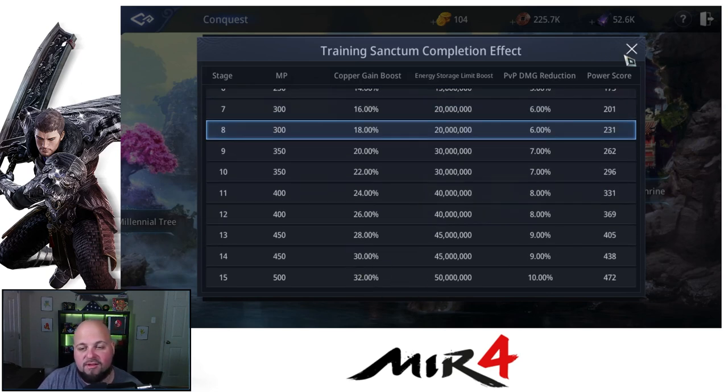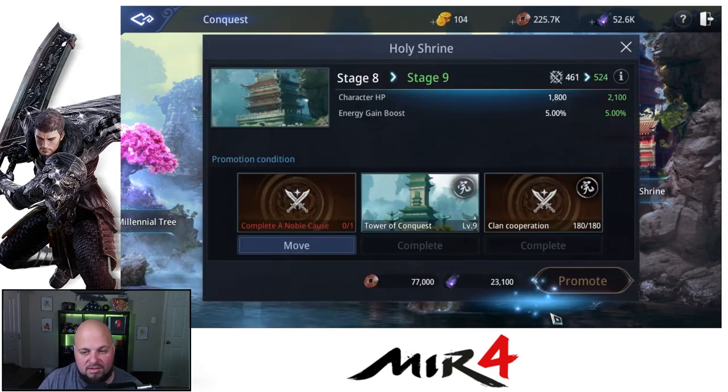Looking at the Training tower, you get MP increased, a copper gain boost, energy storage limit boost, and PvP damage reduction. The copper gain boost is nice — it goes all the way up to 32 percent.